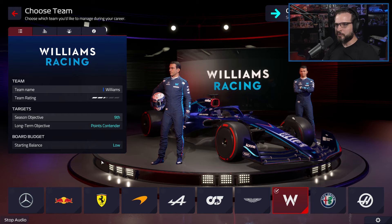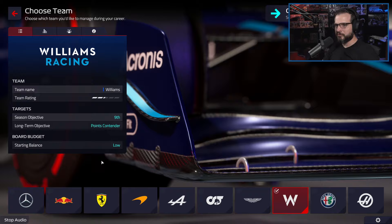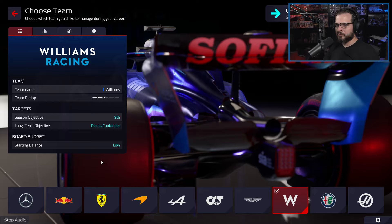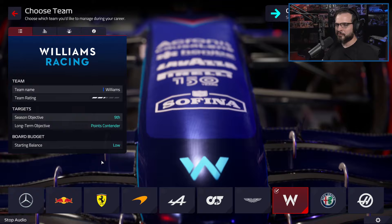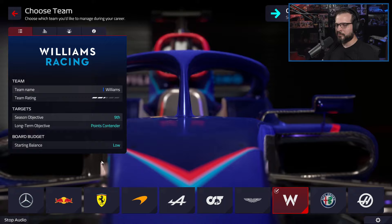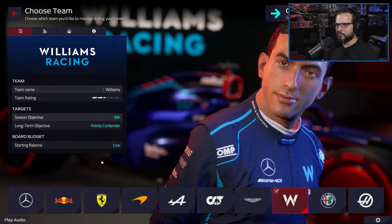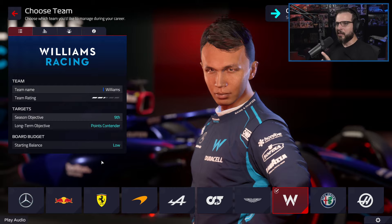Williams is a legendary name in F1, winning nine Constructors' Championships in their heyday. The Williams family sold the team in 2020, and the 2021 season saw them fighting well from start to end, finishing eighth overall. In 2022, Williams have Nicholas Latifi and new signing Alex Albon returning to F1 after a year away. Williams is currently in last place in real life, and they're effectively in last place here.